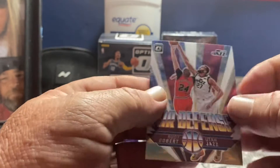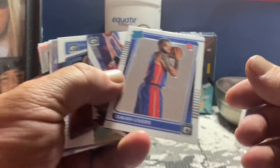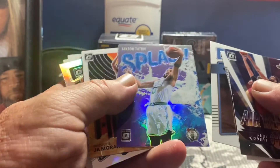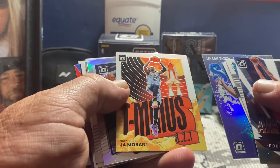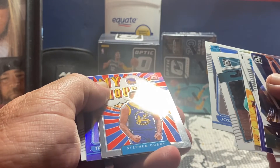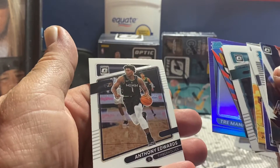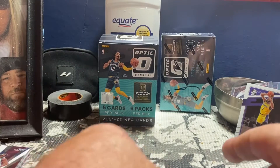Card number one — well Matt, this is my box. We'll go with Isaiah Livers, Air Defense Rudy Gobert, Ja Morant, Jayson Tatum Splash Purple, Ja Morant Grizzlies, Joker, LaMelo, a Josh Giddy My House, Steph Curry stuff, Trey Young Purple, and an Anthony Edwards. I'm pretty happy with that. That's the box you've got to beat, buddy.